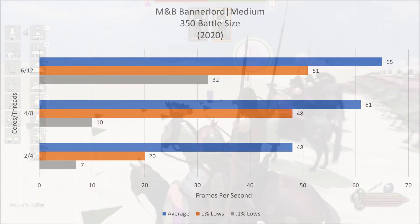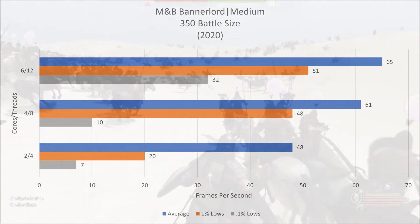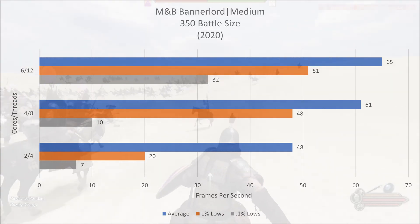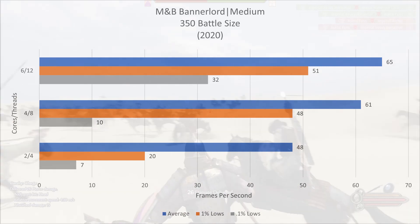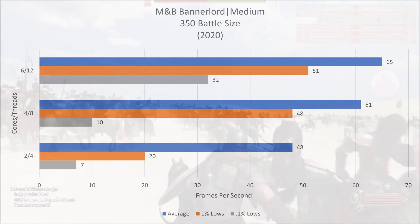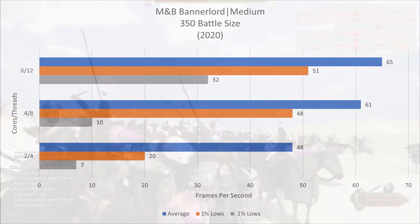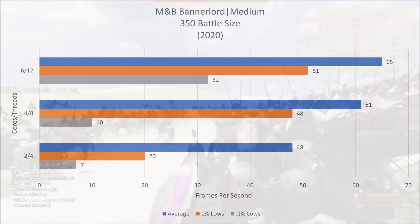Next up is one of my favorite games, Mount and Blade Bannerlord, released in 2020. I tested this game because it features massive battles with hundreds of characters on the screen at once, and it can be difficult for the CPU to handle everything at once. There's no in-game benchmark for this game, but I played the same battle three times on each CPU. Although the average for the two cores was alright, the game was a stuttery mess which almost made it unplayable.